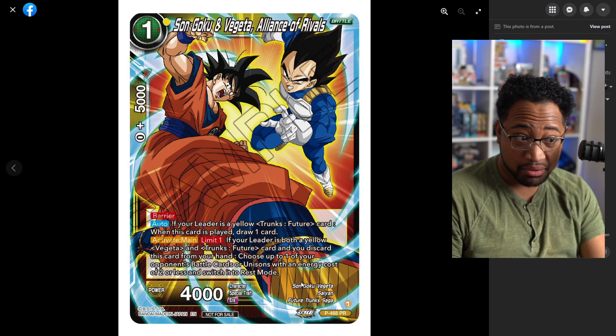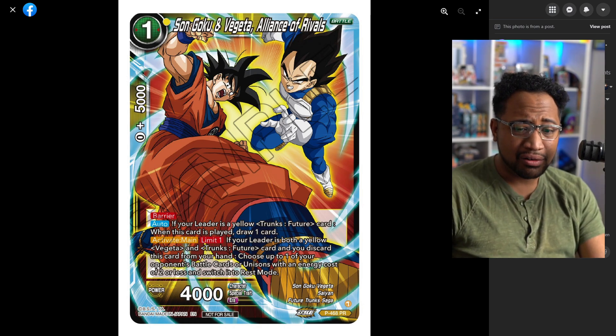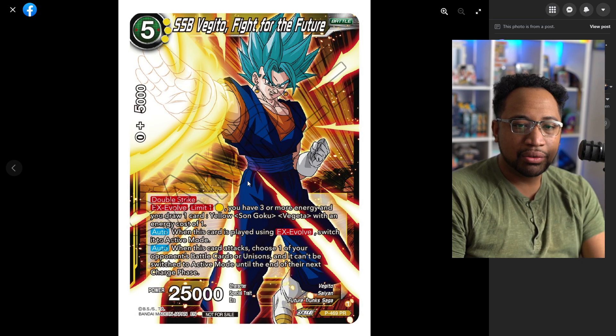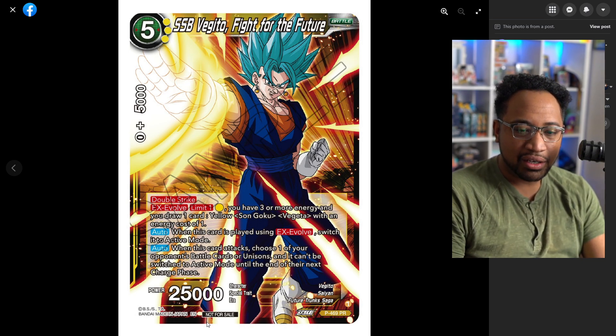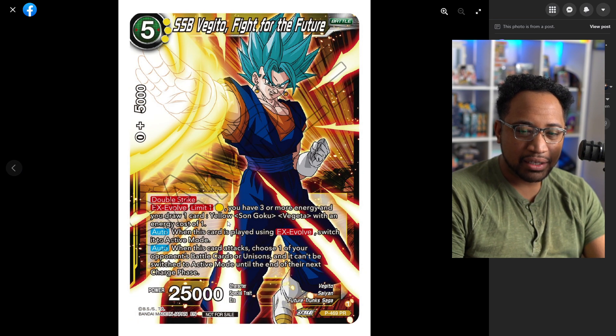Alliance Arrivals with barrier, one cost, another yellow Trunks Future support. It has Son Goku and Vegito — so Vegito support — and you can play it on the looter effect and draw one. It also has barrier. If the card is both yellow and Trunks of Vegito, discard this card from your hand, and choose one of your opponent's battle cards or unison cards with energy cost of two or less and switch to rest mode. Then you get to play it from drop.